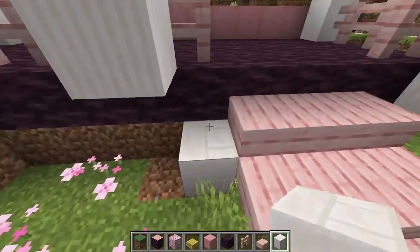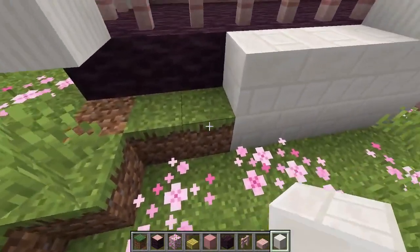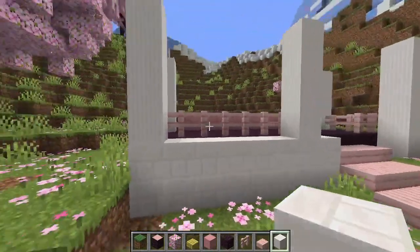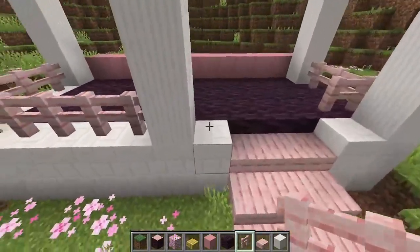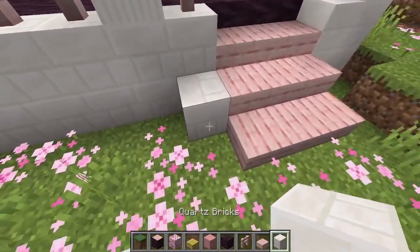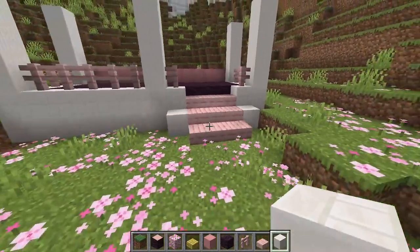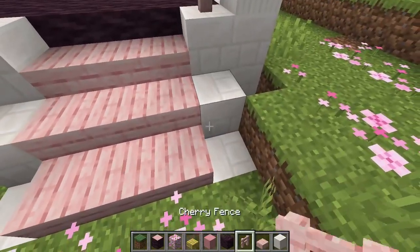Using the cherry wood fence block, I made a border marking off the edge of the porch before laying down some cherry wood slabs for the stairs. While I love the contrast between the unstripped cherry wood and the cherry wood slabs, I end up changing out the stairs to quartz later on as this build was getting a little too pink. Using quartz bricks as a foundation around the porch and even the back of the house made the build feel a lot more put together.